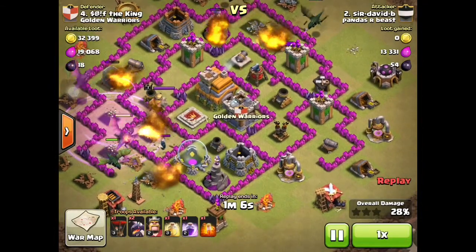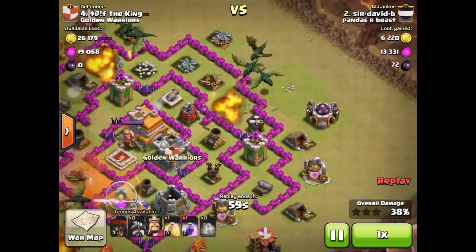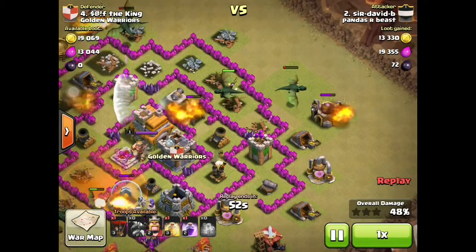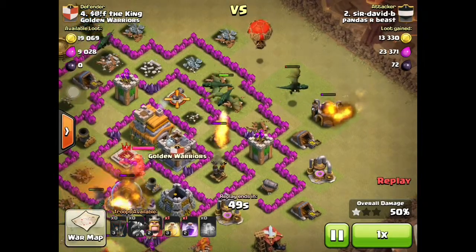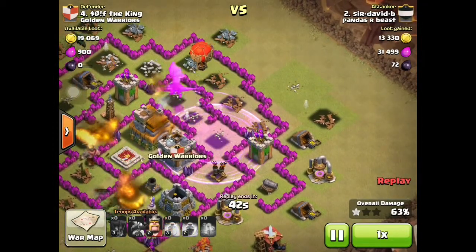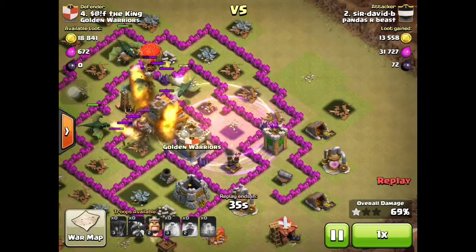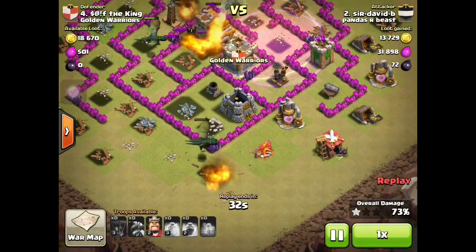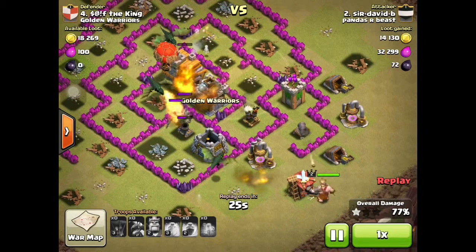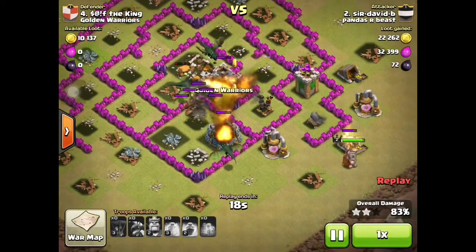I've still got to upgrade my dragons to level three, so I'm going to be saving up for that. I've found a really effective technique for farming - sort of getting the loot that are in the collectors. I think barge isn't that effective. If you've got minions as clear-up troops, minions can't be attacked by cannons, so it's a lot easier to get the loot. They do quite high damage in groups and they're really quick.